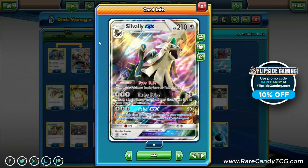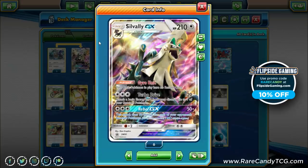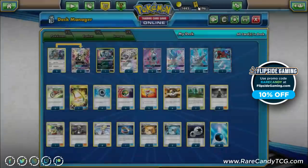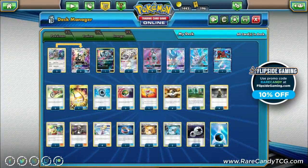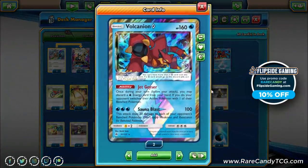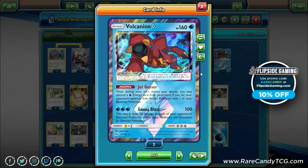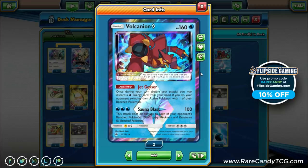Silvalli GX is our main attacker, but we have partner Pokémon as well. First up: Volcanion Prism Star — a fantastic card that lets us dump water energies into the discard with Jet Geyser, which is great for fueling Turbo Drive and Aqua Patch later. It also forces our opponent to switch.